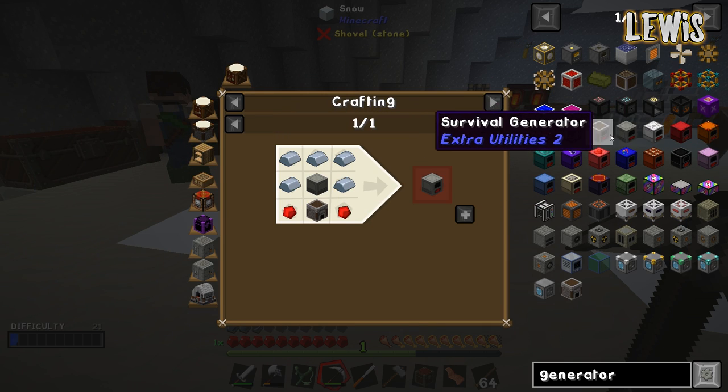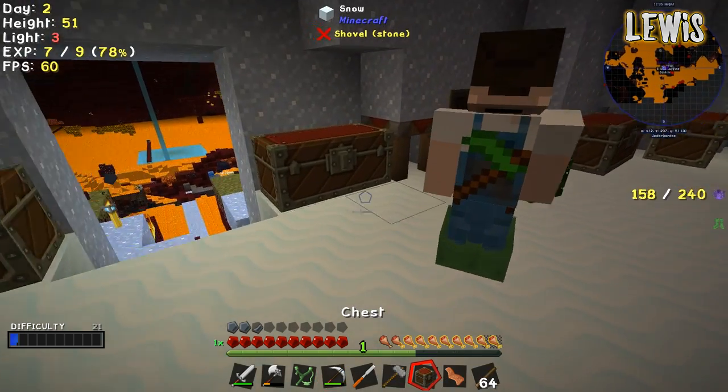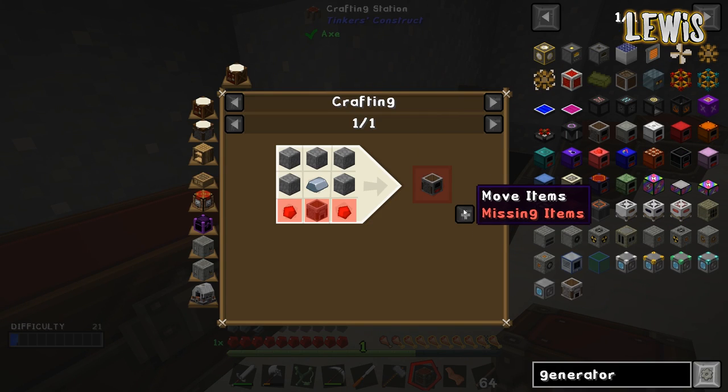Do we have a generator? I haven't got a generator. I can make a crap one — not a pink one, though, that's useless. I can make a survival generator. I'll make a diamond hammer.